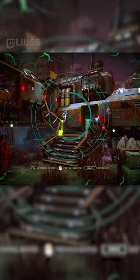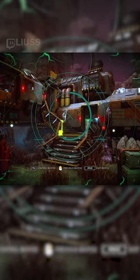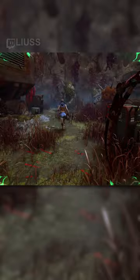When looking through them, you can look at a survivor and focus in on them to tag them. Once tagged, you'll be able to teleport to them if you see them on a biopod. After teleporting, you go into overclock mode.